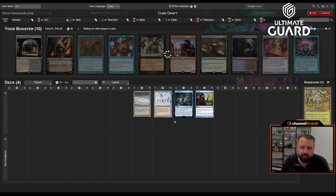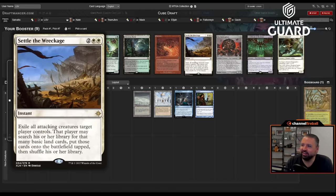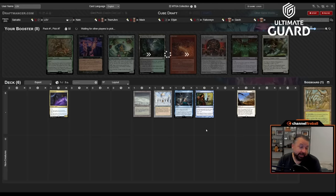I seem to like Brainstorm a little more than most people. We're not going to get Path obviously — Swords to Plowshares in pack two would be ideal with this setup. Balance is another good card for this kind of thing, though Balance with Library is a little dubious: you kill all the creatures then you have to discard all your cards. There's a Crucible, Spell Queller, and Containment Priest. I don't think I'm in the Crucible zone. Settle the Wreckage — I've cast this card before, I like it. Let's try blue-white control.